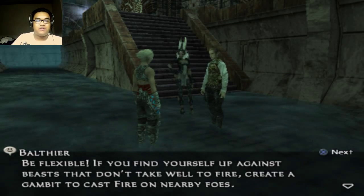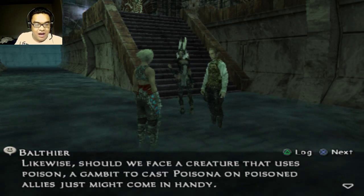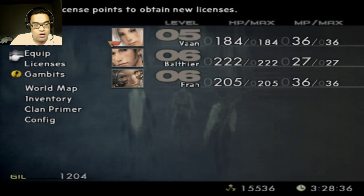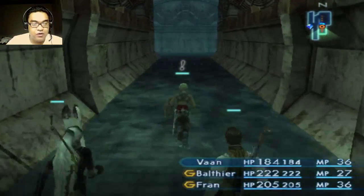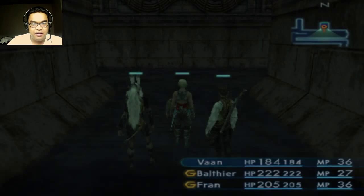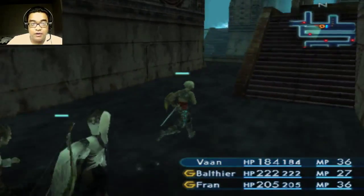We'll come across new actions and targets, so don't be afraid to experiment with new gambit combinations. Don't put all your faith into any one combination. With each passing day, the world finds new and exciting ways to kill a man. Be flexible. Alright, let me mess with the gambits. Fran uses a bow and Balthier uses a gun, so I will be tanking this for now, I suppose.